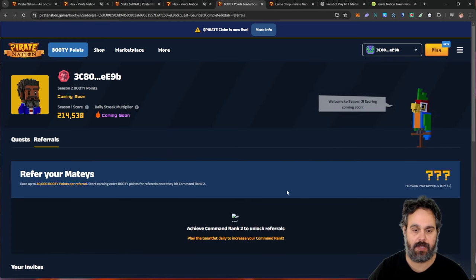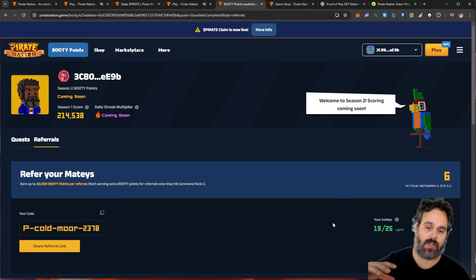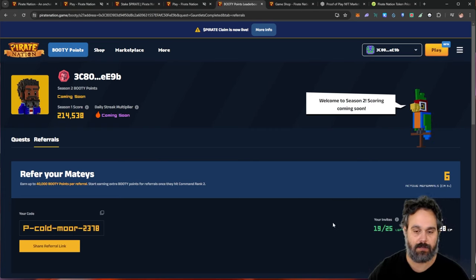There is also the referrals tab. The referrals work depending on how many points you get. The different ranks for your commander decide how many invites you can have. I have 25 different spots and have already used 19, so there are six spots on the link below that you can go ahead and use. Season 2 hasn't started yet — it says 'coming soon' — but you should go ahead and start playing and build up your cards so you can do more points when it actually starts.